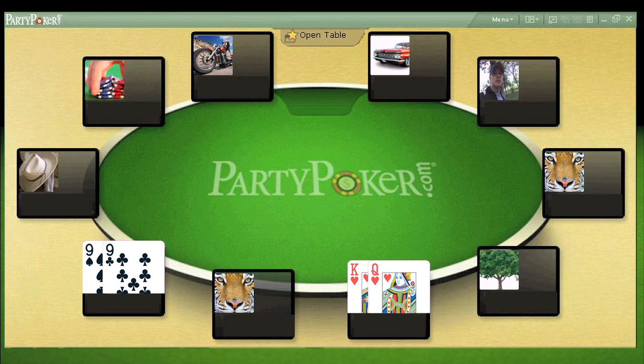Let's have a look at an example hand and do the math. We have the king and queen of hearts and we have one opponent who's holding a pair of nines. Pre-flop, the pair of nines are a slight favorite with a 52.2% chance of winning and our suited king-queen is 47.4%.